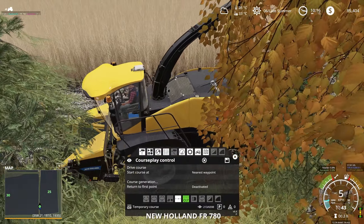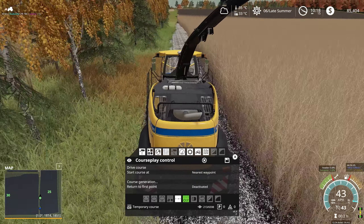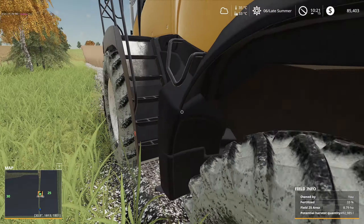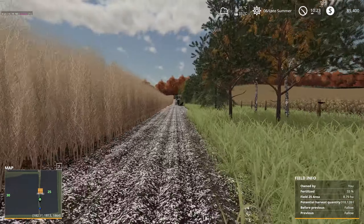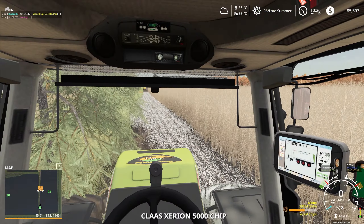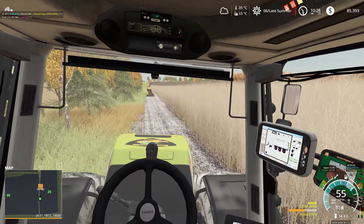Because there's a big empty space where we left a gap, we'll bring him down a bit further, make sure we're aligned to where the course is, and just drive the course. Then we'll run back up and grab the Class and follow behind again. Potential harvest quantity is about 326,000 litres of wood chips — we'll see how much money that makes us.